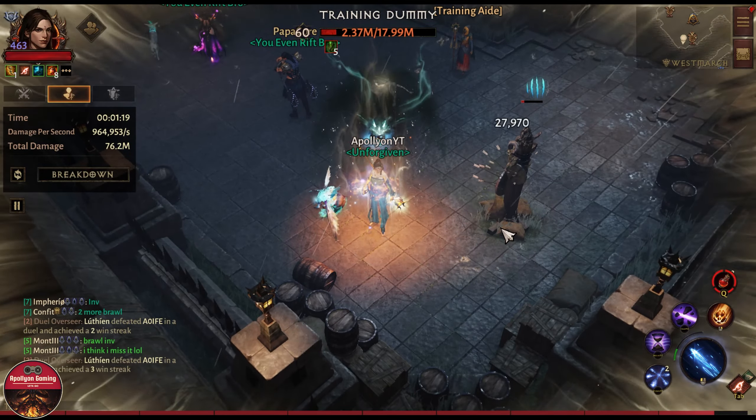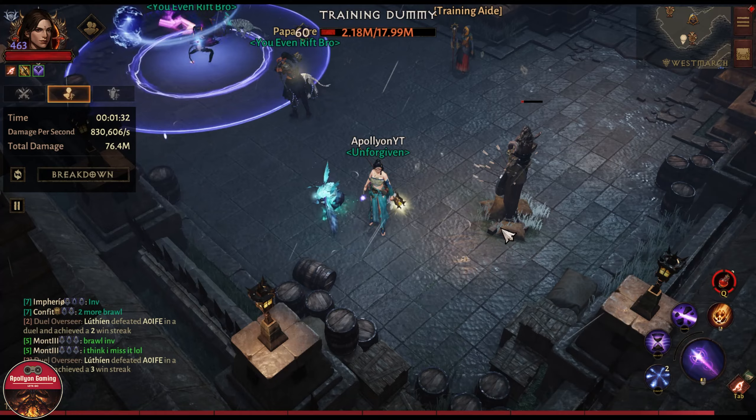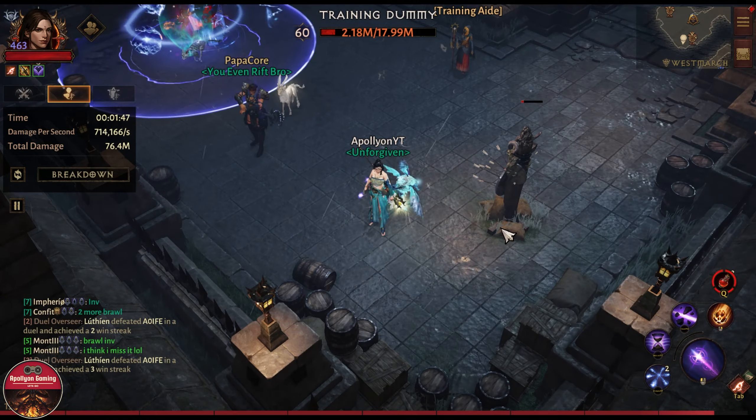And there we go — it took us less than one minute to get that ultimate back. So you can use the ultimate each game whenever you enter the world. If I use the ultimate now and hit the dummy, this is what happens: a big pool that pulls everyone inside, dealing damage to them, and they also take 30 percent more damage. This is a super strong combo.